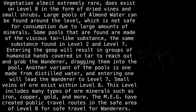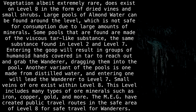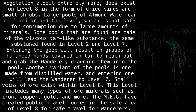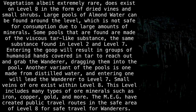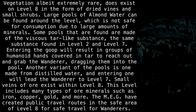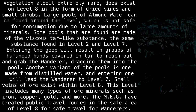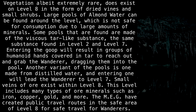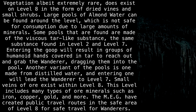Large pools of almond water can be found around the level, which is not safe for consumption due to large amounts of minerals. Some pools that are found are made of a viscous tar-like substance, the same substance found in level 2 and level 7. Entering the pool will result in groups of humanoid hands, covered in tar, reaching out and grabbing the wanderer, dragging them in. Another variant of the pools is one made from distilled water, and entering one will lead the wanderer to level 7.